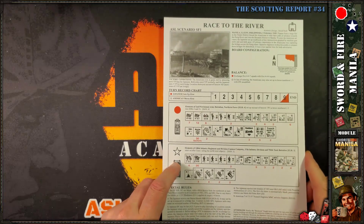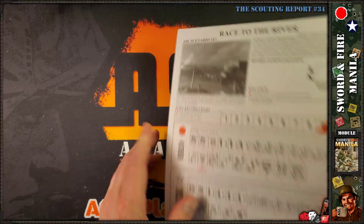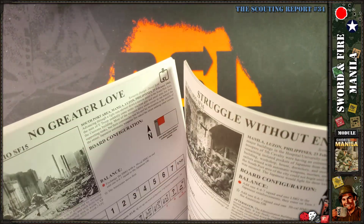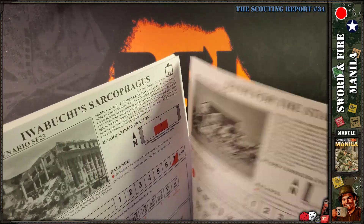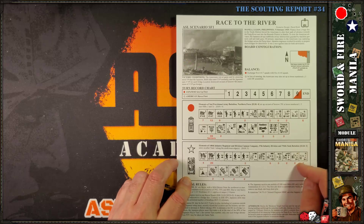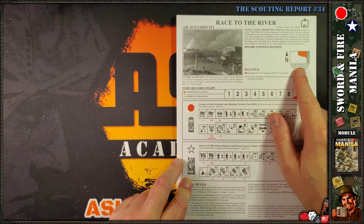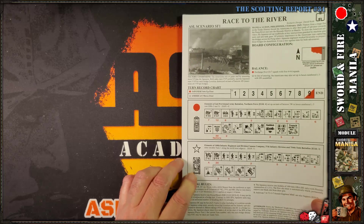Let's thumb through the scenarios. These are completely separate from the campaign game. I think all 25 of them take place on the Manila maps — it looks like every single scenario is played on one or more sections of the map panels. We've got 'Race to the River' to start things off.